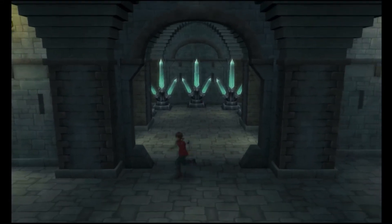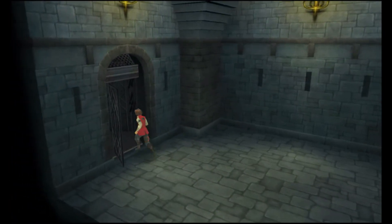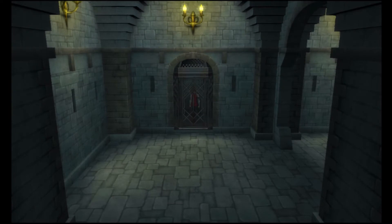Hi there, this is David, and welcome back to Let's Play Arc Rise Fantasia. Last time we went inside the dragon prison and defeated one of the miniature bosses. Now we're headed up to the top floor to try to find the hidden light ship that Surge told us about. Hopefully it's in here somewhere. Hopefully he wasn't lying to us. Hopefully it wasn't a trap — we'll find out today.